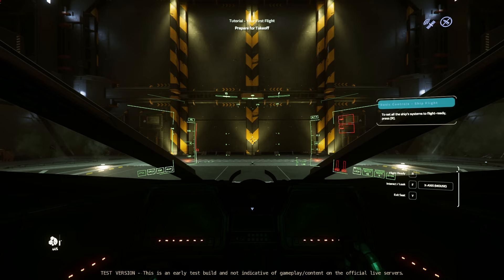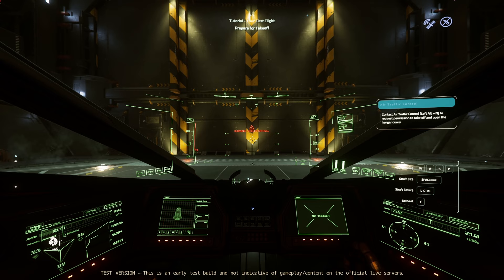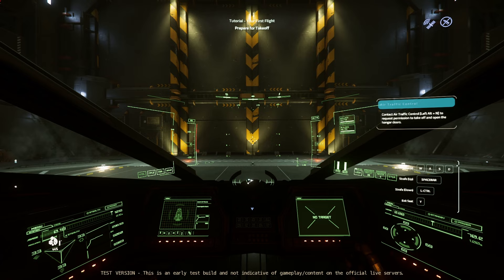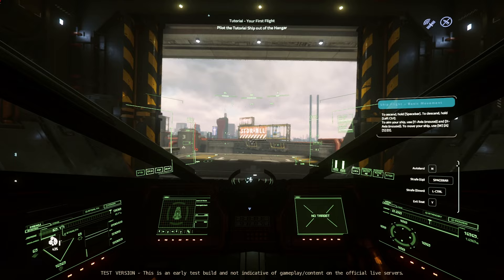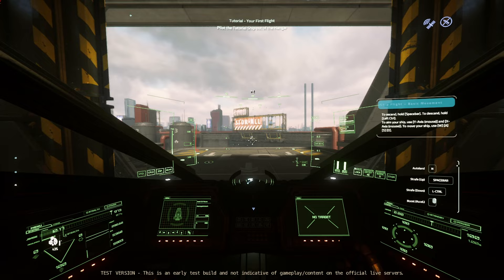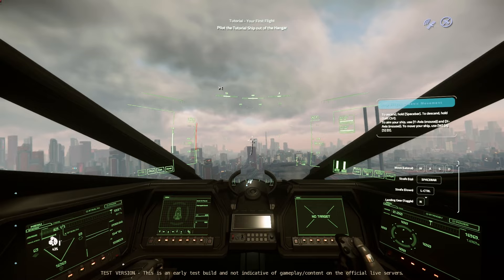Press R to go flight ready. Contact air traffic control — left alt to request permission to take off and open the hangar doors. Love that there's a key bind for this now. It's telling us this pretty quick. Depending on the hangar, doors can be above or ahead — take a look around while seated. To ascend, hold space bar; to descend, hold left control. It ignores basically all your custom settings. Move your ship. Doesn't tell you to fly out of the hangar, but I guess it's obvious.